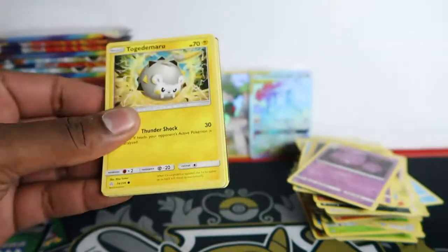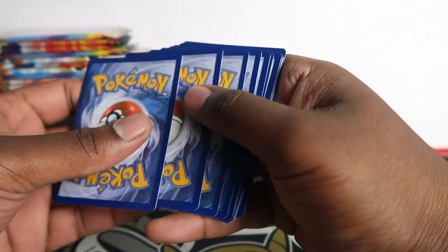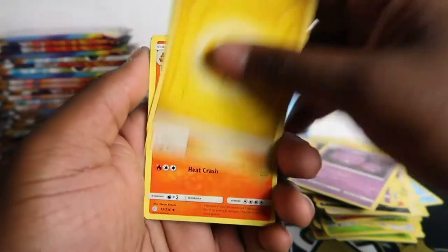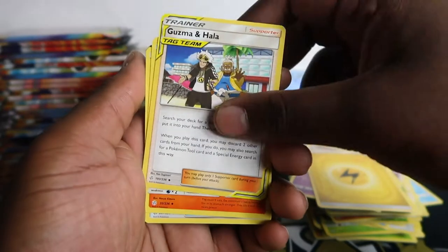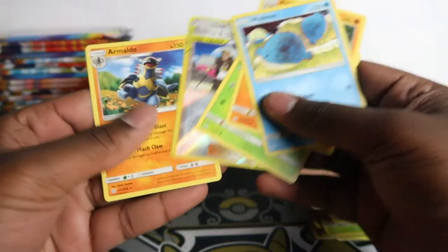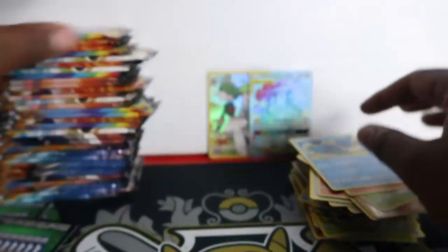It doesn't look like we've got any error packs, so let me stop talking about it. At the end of this video there'll be a clickable video for the error pack openings. With Guzma, Magnemite, Onix - we got a Maldo! But we got this Guzma and Hala reverse - we need to get that in full art, that's a really nice full art.